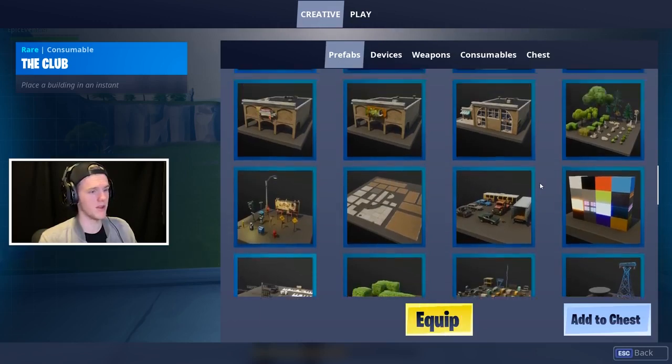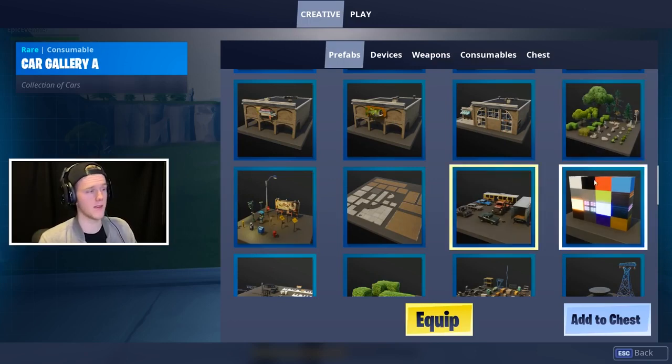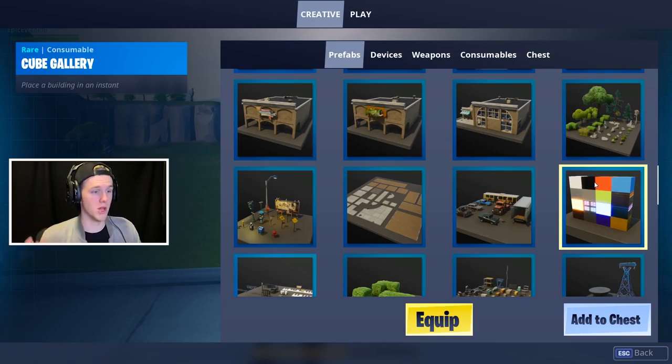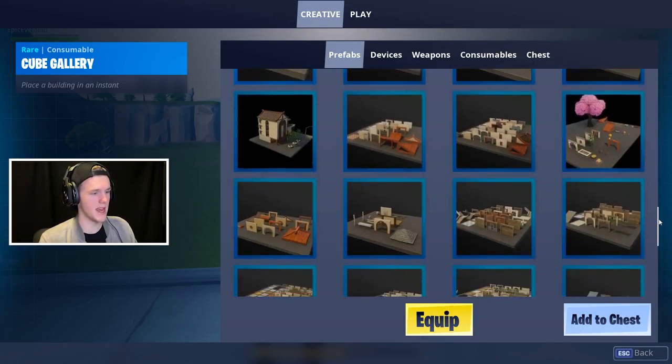Prop items are things from the game that you can destroy for mats and stuff like that — trees, signs, cars, all that kind of stuff. And then we've got this here, which is actually new to Creative: it's a cube gallery. Essentially it's just a bunch of blocks that have different colors and some have effects — you saw it on my code sign just before. Just to give you a quick scroll through of every option available before I show you exactly how these things work.